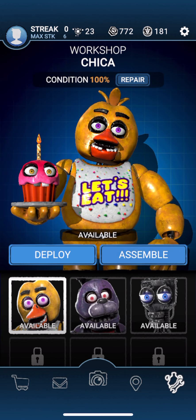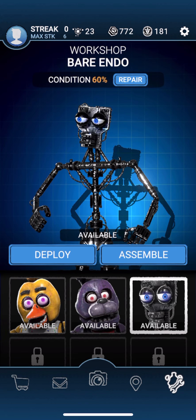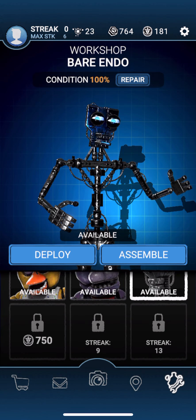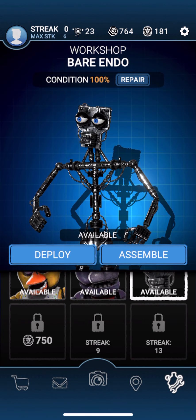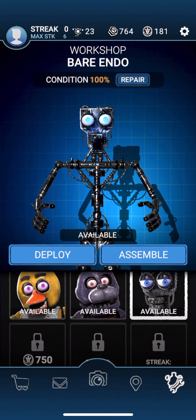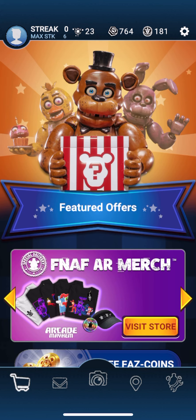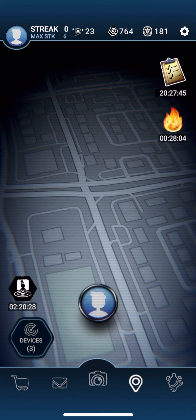I got Bonnie the Bunny and Chica — I'm so lucky I got both. I just need one more character, which is Freddy and Foxy, to complete the FNAF 1 gang. This is a small area to keep all my characters. As you can see, there's only three slots, but I think you can unlock more slots once you complete the first three and then the first six.